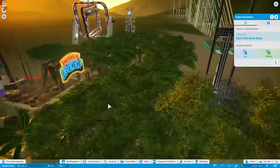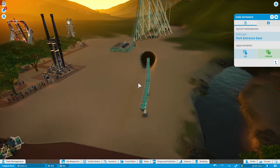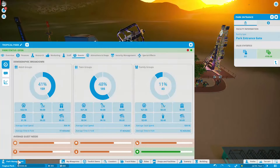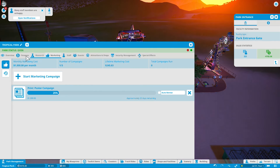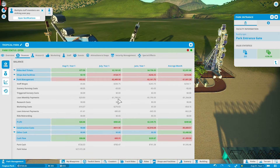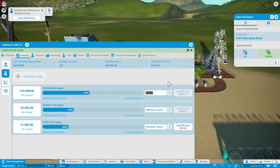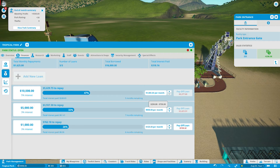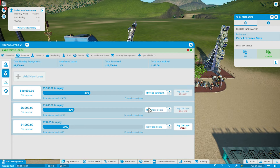Trying to think what we can work on — we can build one more track segment, but the loans are coming up kind of fast. If we could just take out the $10,000 loan again that'd be sweet. Looking at park management, the monthly loan payments are really high. What we can do is take the monthly payment and drop it down, because the amount of interest — you really don't pay that much, so it doesn't really matter how much you're paying back per month.